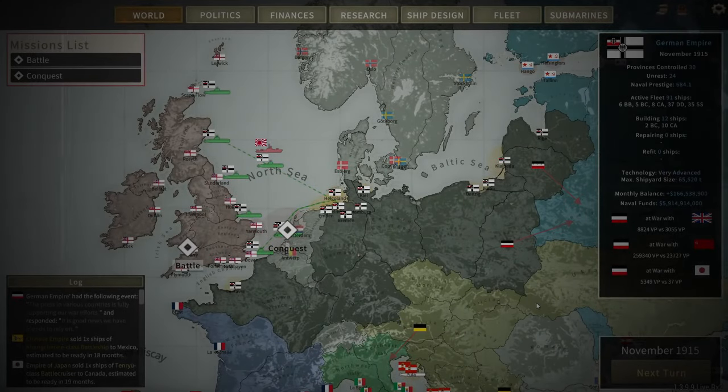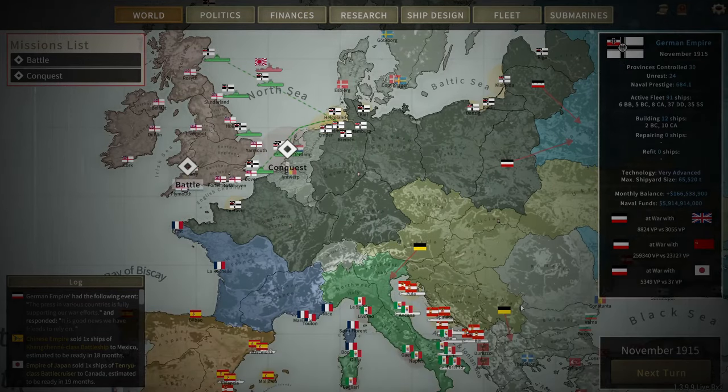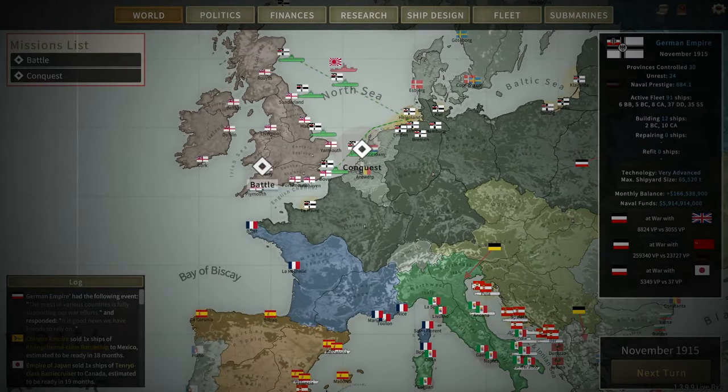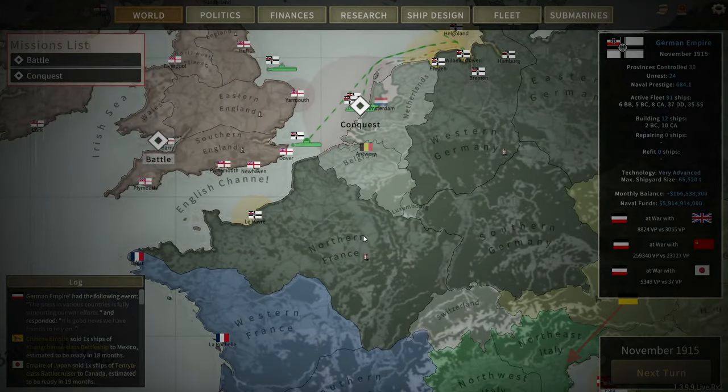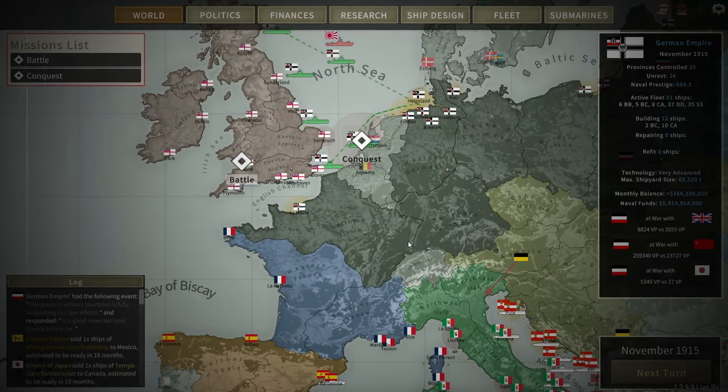In November 1915, in occupied Paris, peace has been signed between the remains of the French Republic and the German Empire. The British entry into the war in the late stages has not prevented the collapse of the French forces, and there is a considerable amount of political influence we are now holding over France and her colonies, as well as northern France, which will be permanently occupied by German forces.